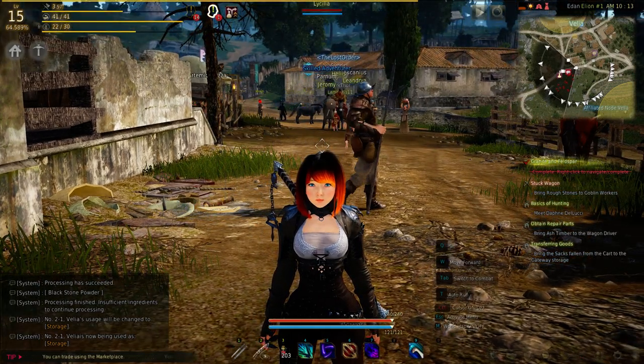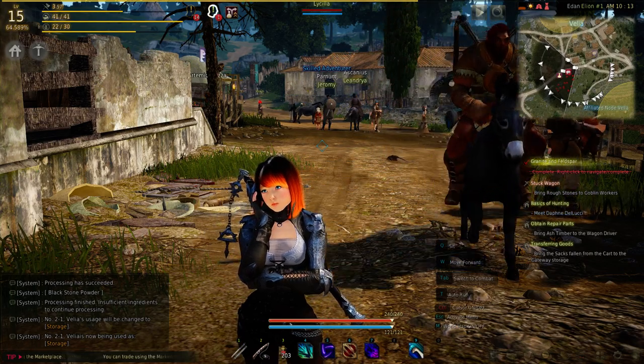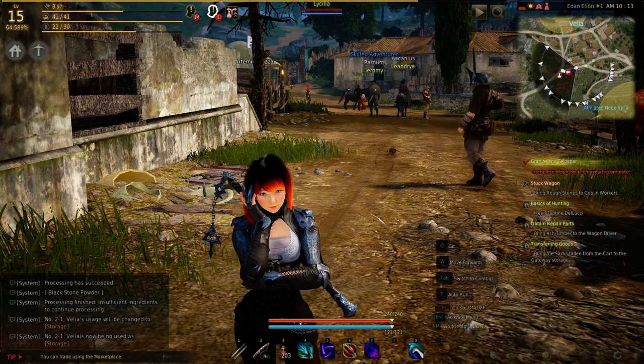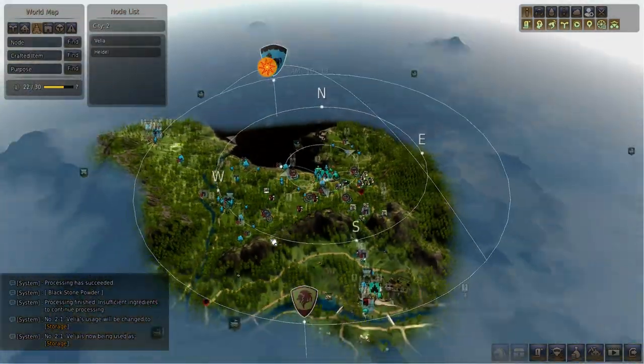Hello and welcome to another Black Desert Online tutorial for the world map. We're going to be going over the world map and everything that's on it so you can understand what you're looking at. If we push the M button, we open up the world map and you can see what I've already discovered.